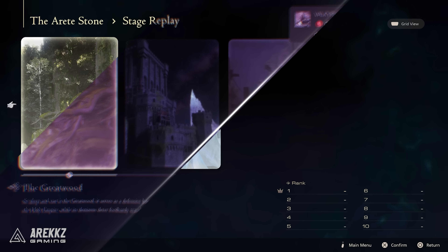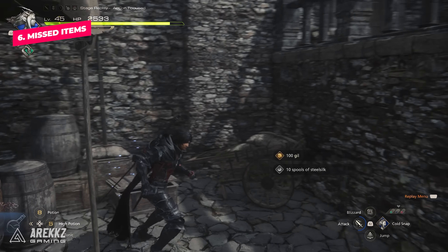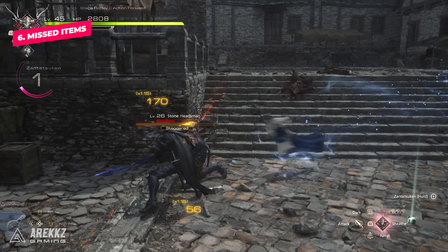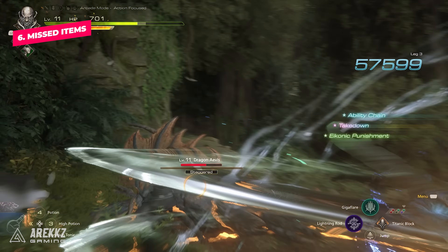Number six, did you ever feel that you missed out on some goodies in the main missions or you just want to experience a particular fight or part of the story again? Well, you can actually do this through stage replays. This allows you to completely replay a particular section of the game with your current gear and progression. Any items you pick up are saved, as well as XP, AP, and Gil. While doing this you can also aim to get the best score possible in arcade mode for the different encounters, where you're graded on how flashy and well you perform in combat. So if you want to flex on your skills, definitely try this out.